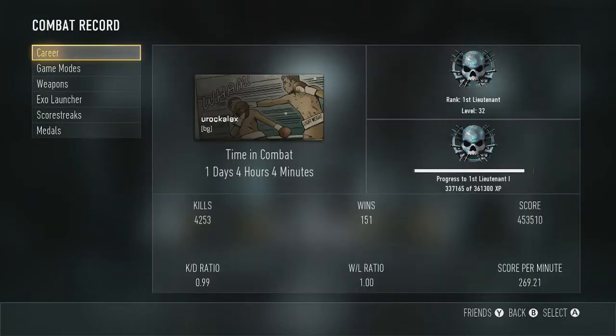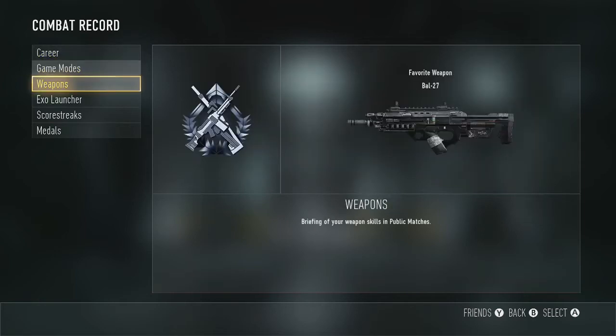As you can see here, my KD is 0.99 — just gotta get like 20 kills and it's 1.0.